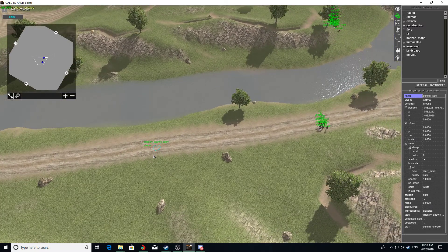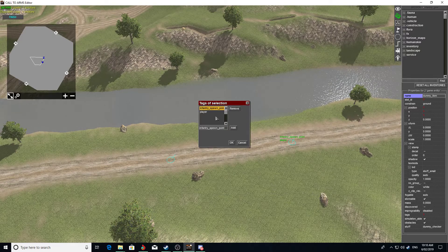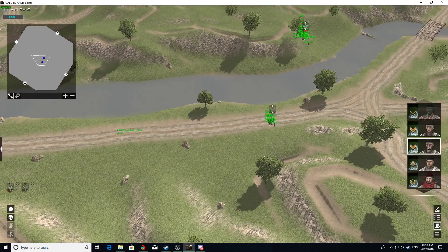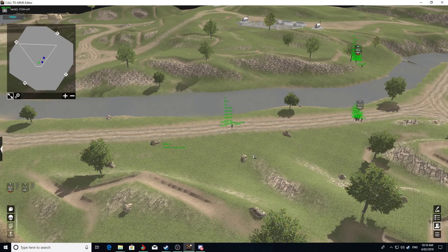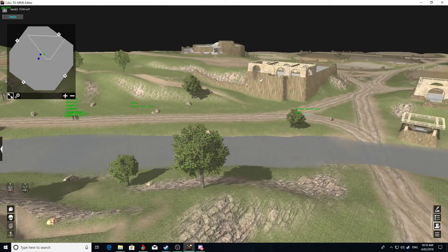There's another copy of it. Now wherever I send my reinforcements to, they will spawn at the closest one. So if I place the destination there in the middle, it's going to spawn at this one here. I place the next one over here and they spawn there.